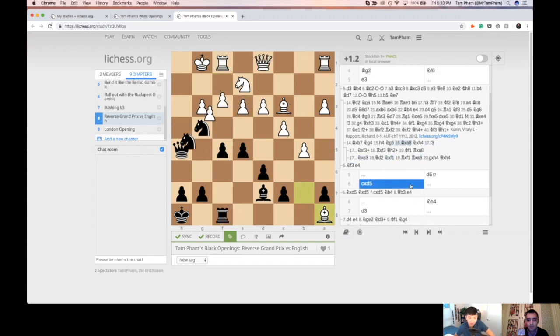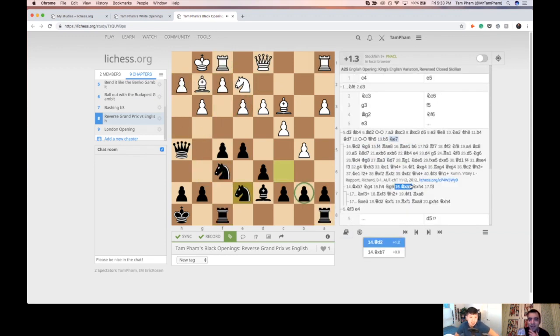The overall ideas in this variation are quite interesting — there might be many cases where you allow the B7 pawn to just be undefended and go for king side play. The combination of Knight G4, Knight to G6, and stacking on H4 is quite interesting.